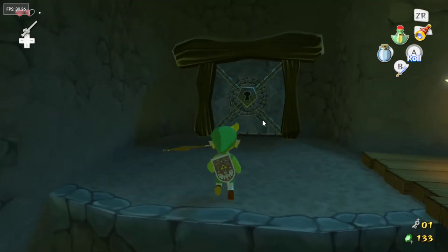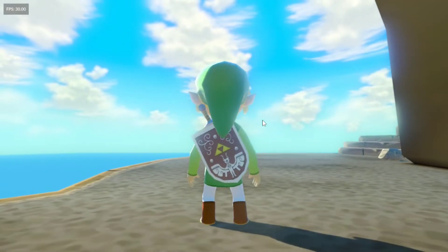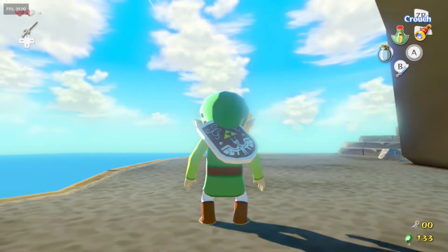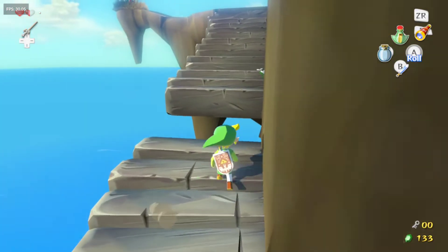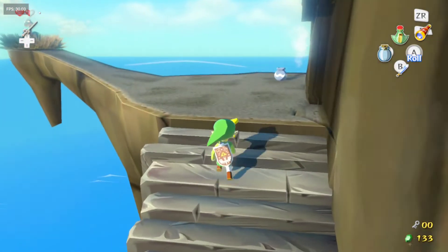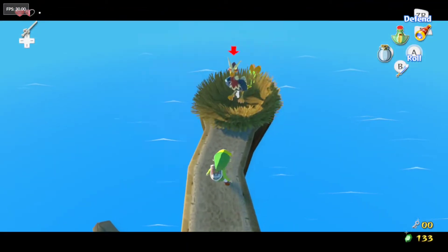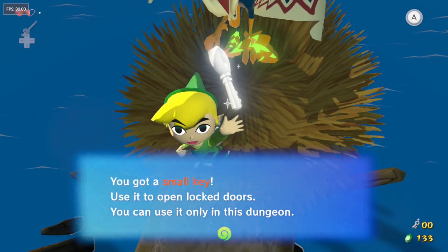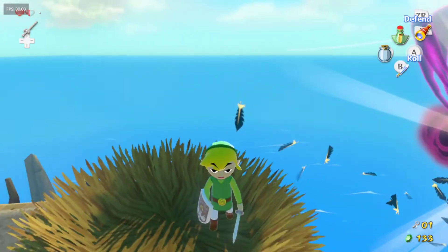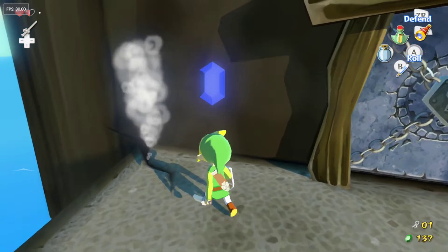Quickly climb up and go through the door. We're back outside - be careful not to fall. There's another one of those bird guys you can mess with. You can chase the bird down or have him come to you.